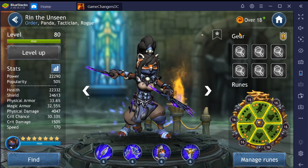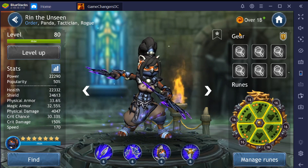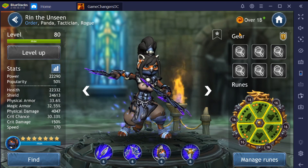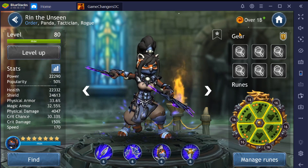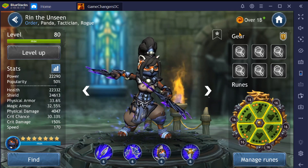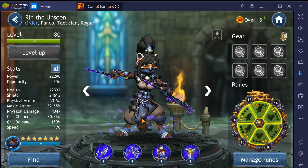Now you could go for a speed build and have her go all the time — that's fine. But I wanted to go straight damage with her counter chances and AOEs, and especially if she kills somebody on that AOE: 50 turn meter and it refreshes — she can be devastating. You would not be wrong for going speed, and you would not be wrong for stacking critical chance and critical damage either. So, how are we going to scroll sync Rin the Unseen?